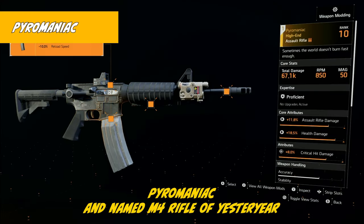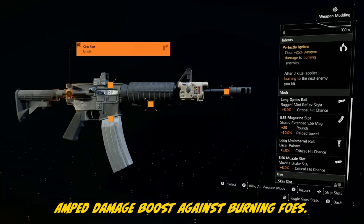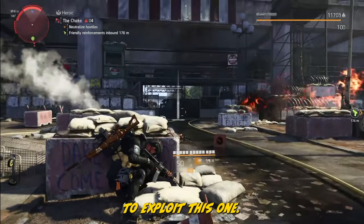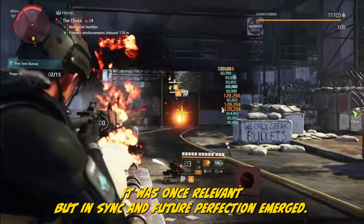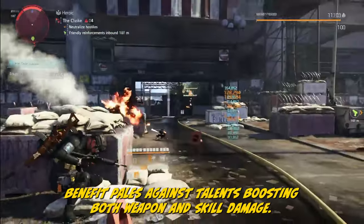The Pyromaniac, a named M4 rifle of yesteryears, flaunts its one-trick Perfect Ignited talent — a 25% amp damage boost against burning foes. Strong talent, great weapon, but better options can't be overlooked. To exploit this one you'll need skill tiers for consistent burns, detracting from the weapon's effectiveness. It was once relevant, but In Sync and future perfection emerged. Now its one-way benefit pales against talents boosting both weapon and skill damage. The base M4 is usually a crowd pleaser, but this sure feels weak when shooting targets not on fire.